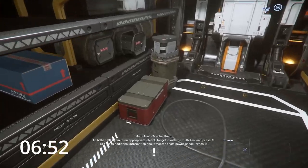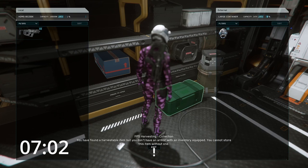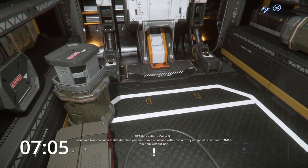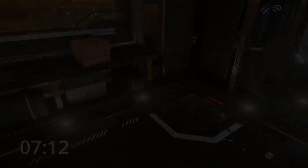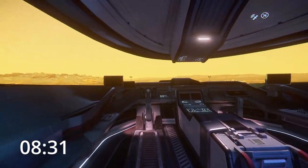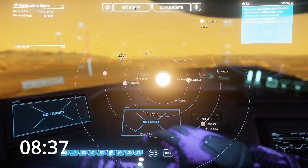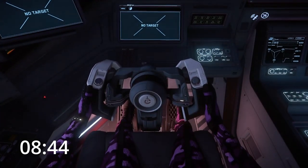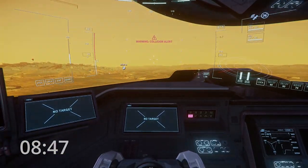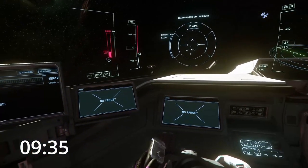While we're here, just checking for any potential extra stuff — nothing doing there, unfortunately. Only a helmet, a tactical helmet, of very little use to anybody at this stage. Just going to plot our course back to Hurston — we're going to have to bounce off one of the OM points again — and then back to Hurston. You'll see how quick this journey is; it takes more time spooling than it actually takes in quantum.